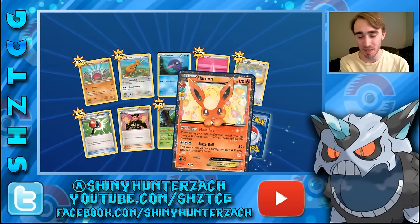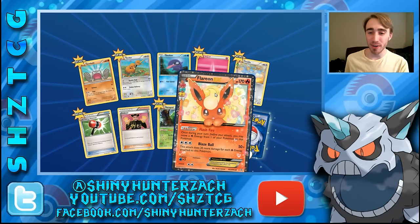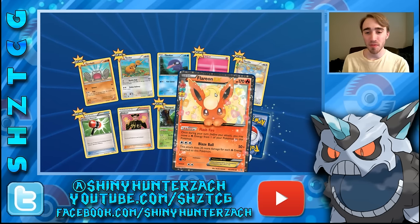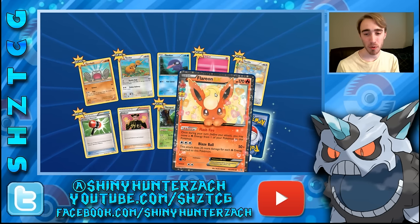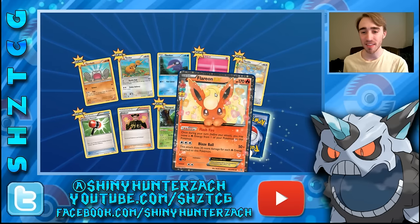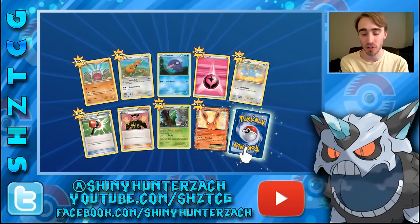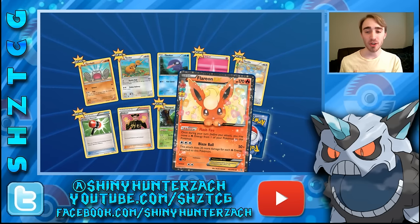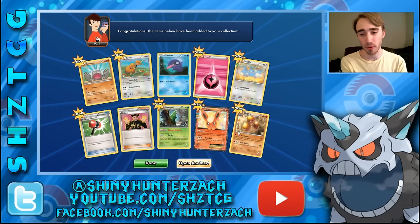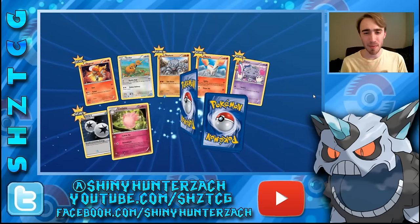This Flareon EX has full art but this is the regular version. It's actually been very recently in a few top cuts at tournaments. Flash Fire — once during your turn you may move a fire energy from one of your Pokemon to this Pokemon. Blaze Ball is like Keldeo EX's Secret Sword but with fire energy — it does 50 for 3 and 20 more for each fire energy attached to this Pokemon. So with 3 fire energy you're doing 110 right off the bat. Then my rare is a Dugtrio which is a reprint with the same artwork from an early XY set, probably Flash Fire.